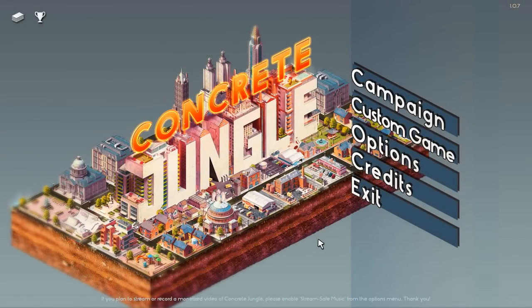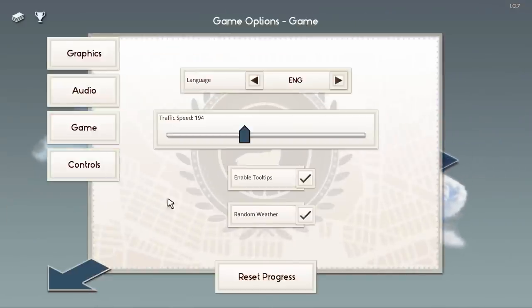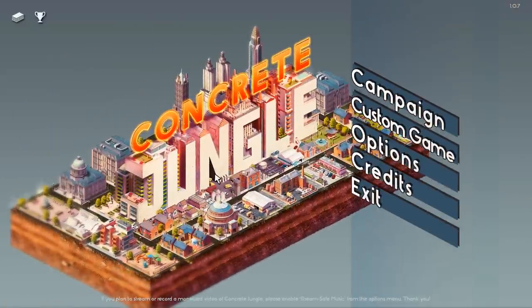Hey there, welcome to Many Games. My name is Twisted and today we are once again playing Concrete Jungles. You guys seem to really like this game so I'll play it some more. I reset my progress — you can do that in the options menu, which is always nice. I really like when games have that feature. Resetting to start from the beginning always feels great.